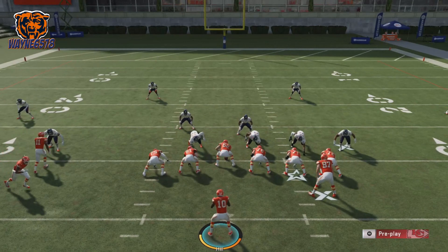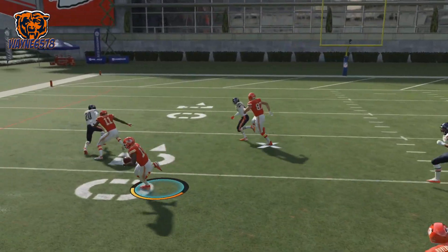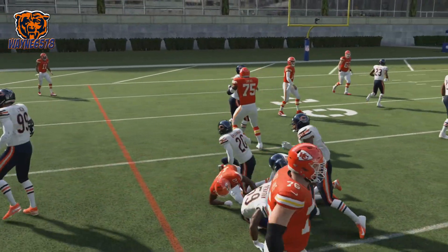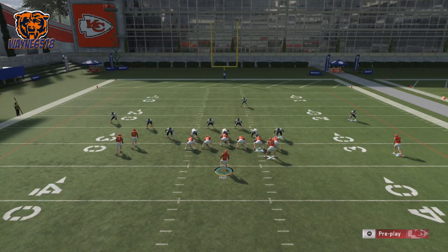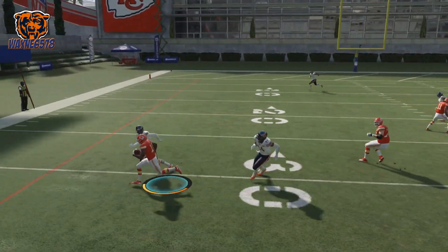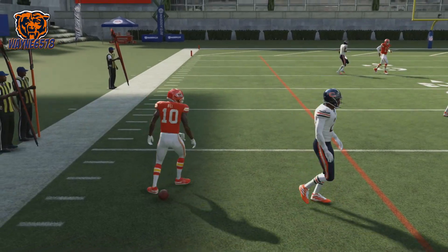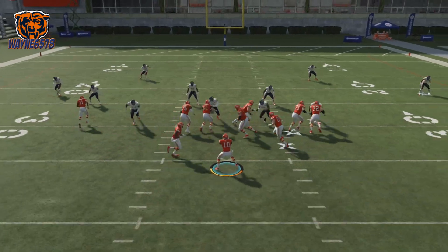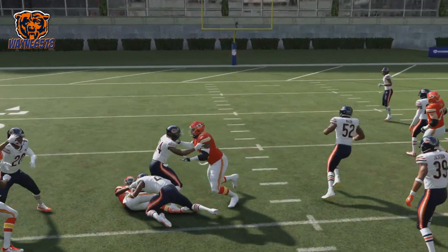For the counter, you want to run it straight up and then get it to the outside. Run it straight up, then get it to the outside, and do something like that — that's how you want to run that counter every time. I do like to block opposite of the way I'm running sometimes; sometimes that helps. We're able to take it to the outside, though for some reason Prince is smacking us in the face. You just want to run that counter straight up the middle and then get it to the outside.